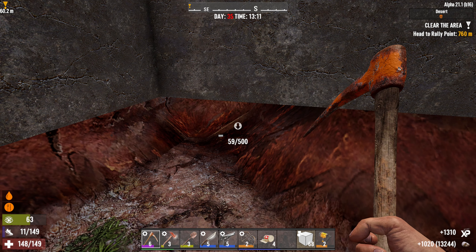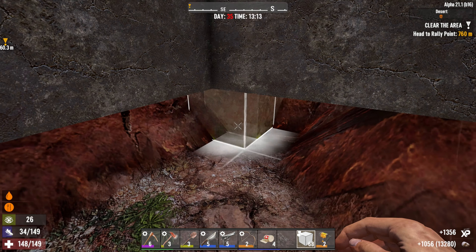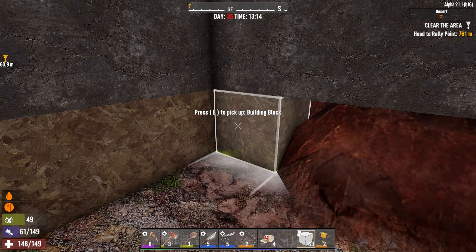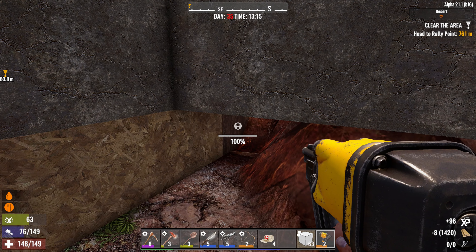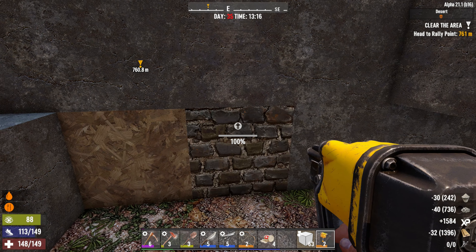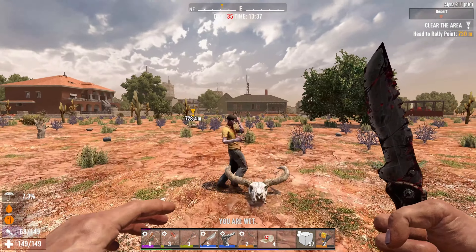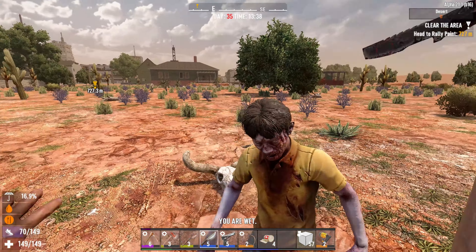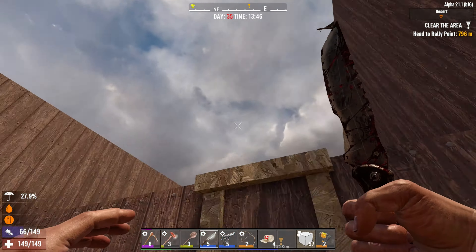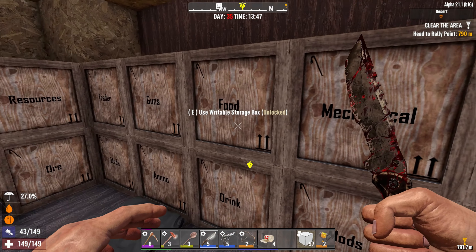We are out of stamina because we are hungry and thirsty, and that makes everything go a whole lot slower. But we are almost there — this is everything that's left of the pit. We do have a little bit upstairs as well, but that's fine. We do have a little bit of work to do up here as well. But before we do anything, let's get some food in us.